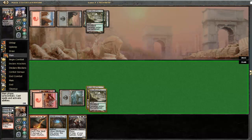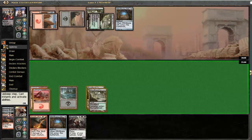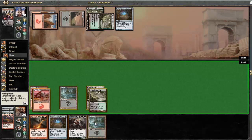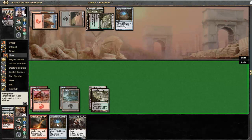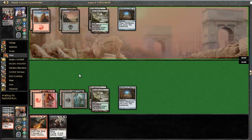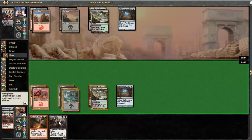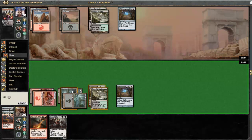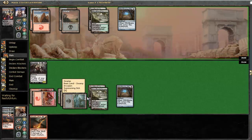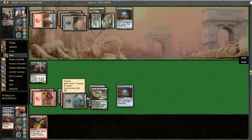He has 4 cards in hand. I think I want to play a Witchbane Orb before I play my Bloodgift Demon, so that he cannot make me discard or sacrifice it with Liliana. This way I give him one extra turn to draw into stuff, which is unfortunate. Let's hope he doesn't have any removal that can kill our Bloodgift Demon. He's fireballing it, it seems.